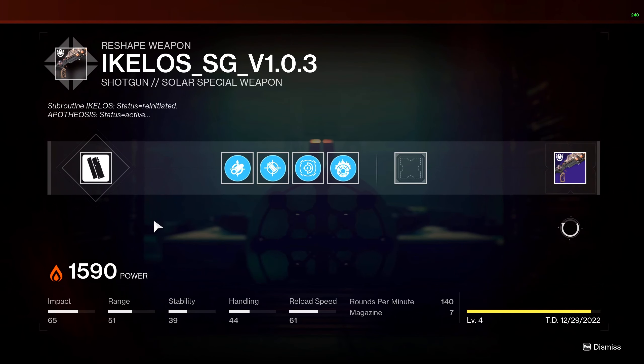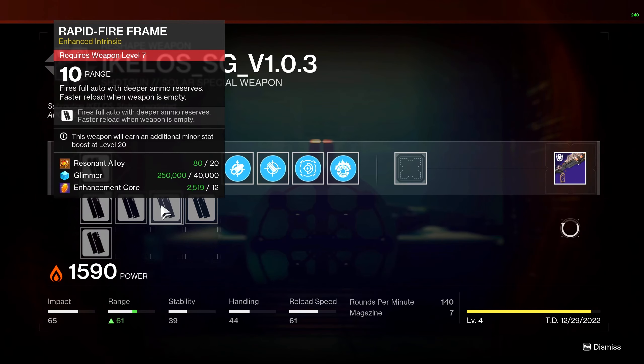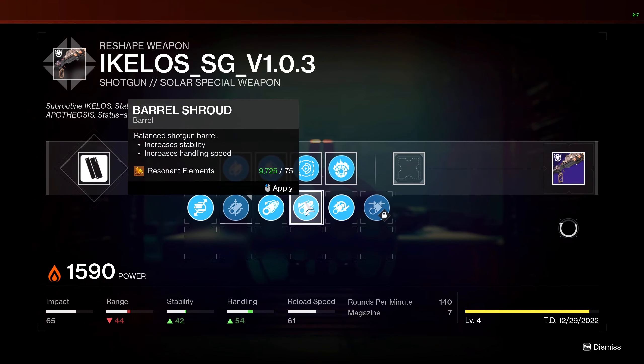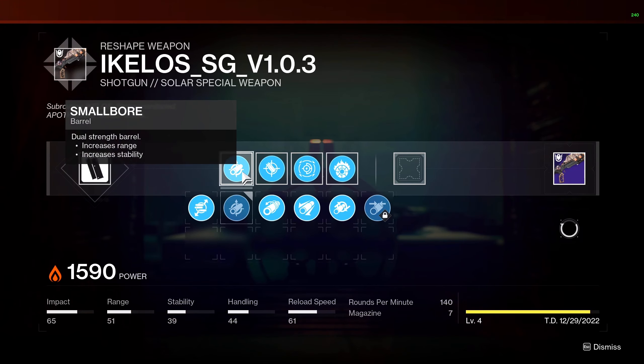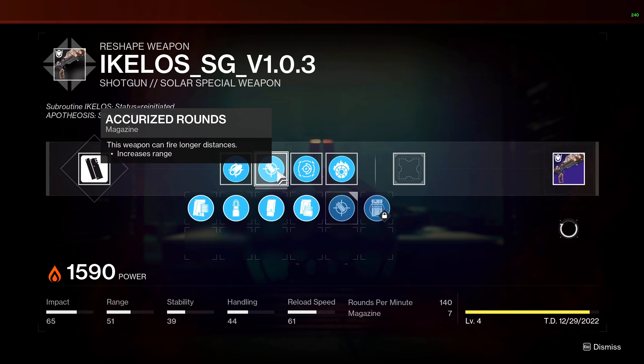I'll go over the roll that I personally plan to craft. I'm going to go with a range masterwork — I may end up changing this after more testing, but the current plan once I hit level seven is to put a range masterwork on the shotgun. I'm debating between small bore and barrel shroud, as I'm not sure if that little bit of extra range really makes that big of a difference, but that extra handling could help. I'll be running accurized rounds.